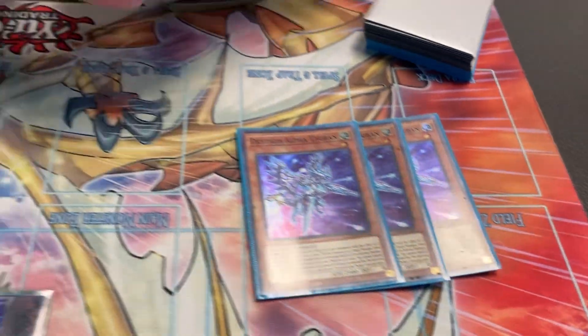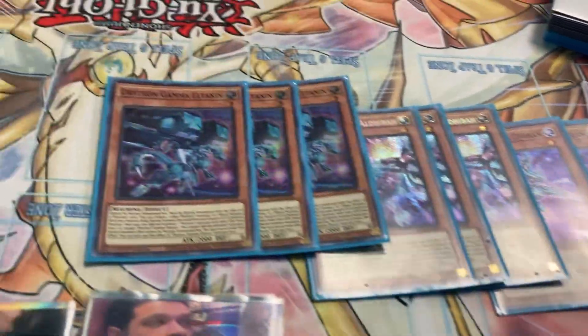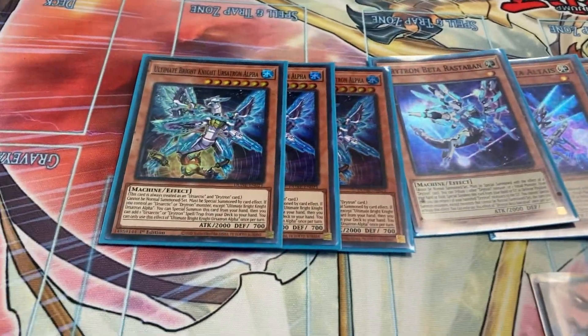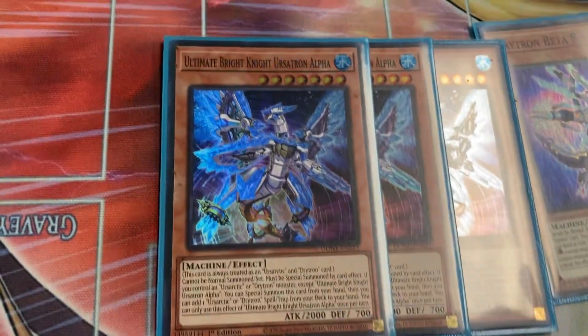So 52 cards, lots of names. 3 Alpha, 3 Beta, 3 Gamma, 3 Delta, 1 Beta, and then 3 copies of the new Ultimate Bright Knight Ursatron Alpha. Very good combo.